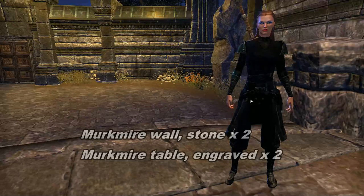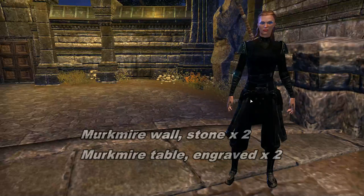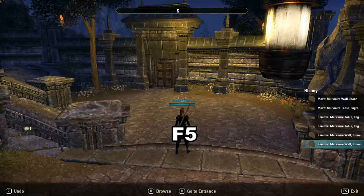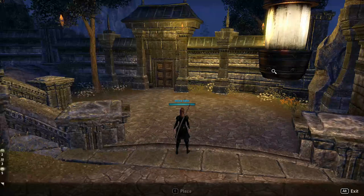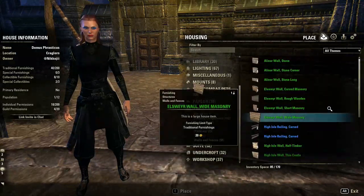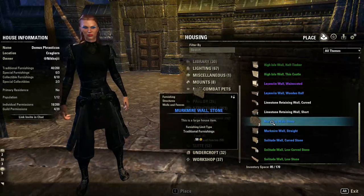These are the components you will need for a small wall. Now let me show you how to put them all together. Open the Housing Editor and press R to browse your inventory. Go to Structures and Walls and Fences and select Merkmire Wall Stone.